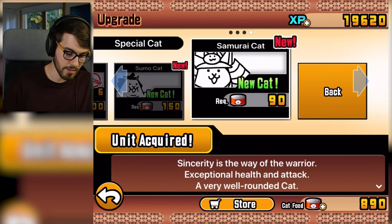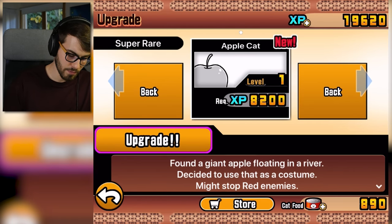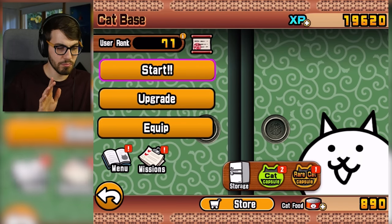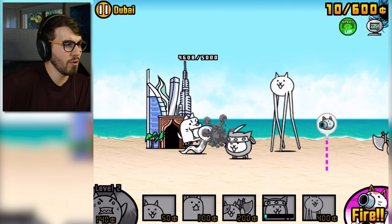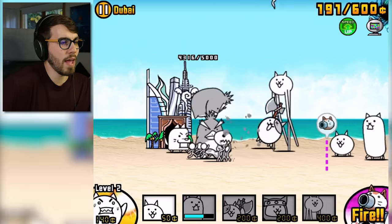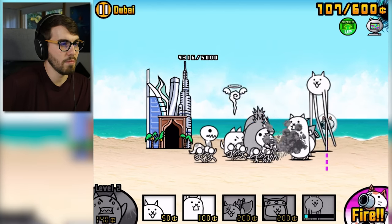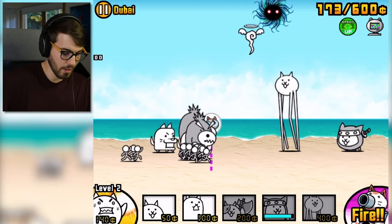We now have Samurai Cat. Samurai Cat, I'm not spending my cat food on you. We're just rolling with this, okay? This guy is just soloing the whole level, man. Oh, penguins! That's bad — this is really bad. This could be the death of us. We might need a rich cat for this kind of thing, because I don't think this cat CPU is going to meat shield properly. He's probably going to put his money into the wrong things.